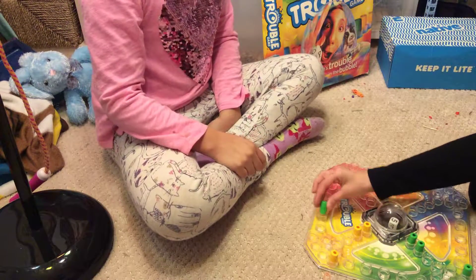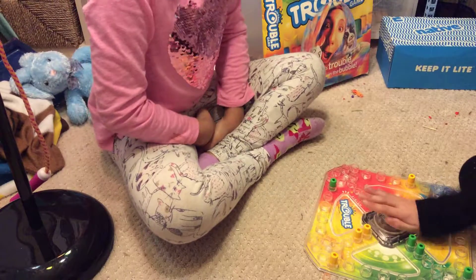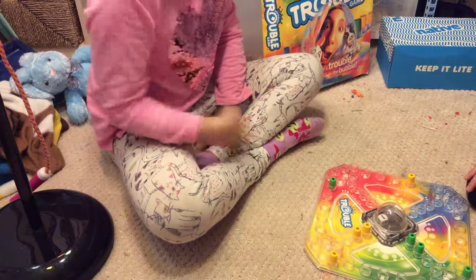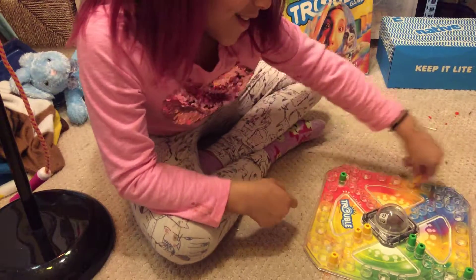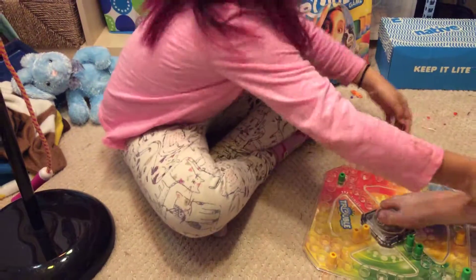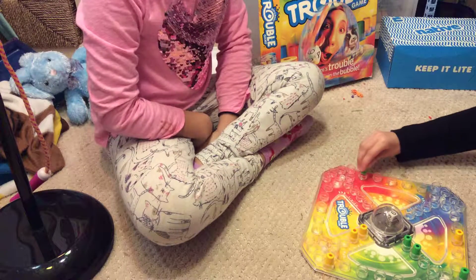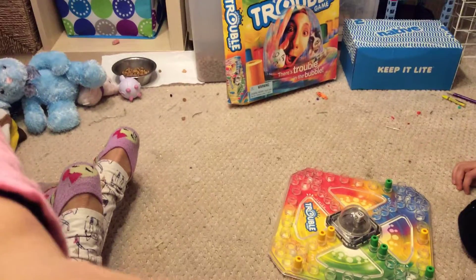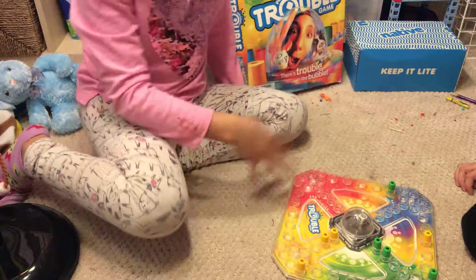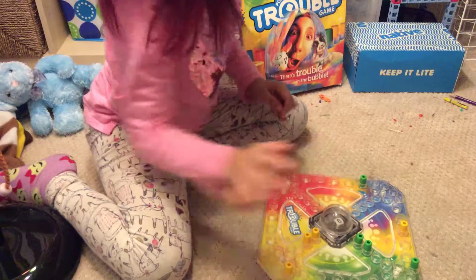Rolling a 5 — where am I? 1, 2, 3, 4, 5. Did you get a three or something? Rolling a 2, then a 1, then a 6. Oh, I want a 6. Nobody wants to see your feet in this. Rolling a 6 — 1, 2... Am I showing my face right now? No. Check. 3, 4, 5, 6. There, that's better — now they have a better view of the board. I'll move the board right here.